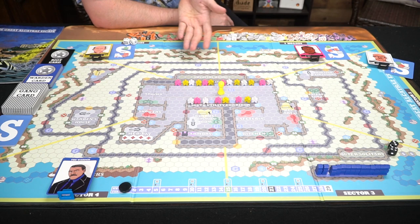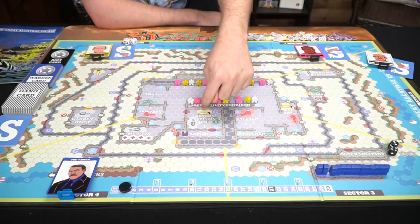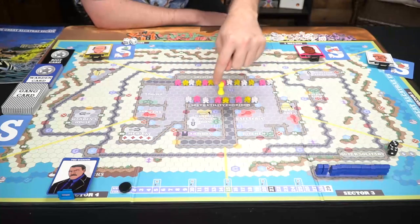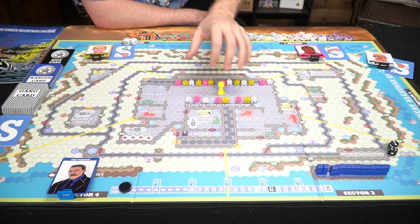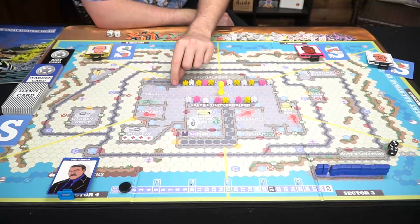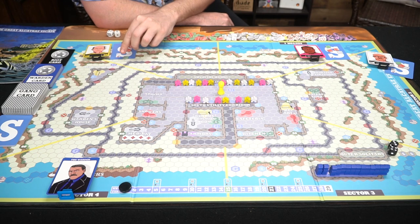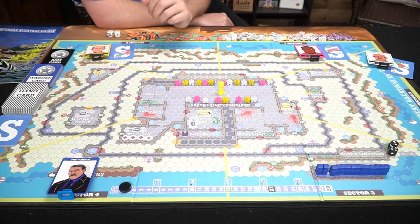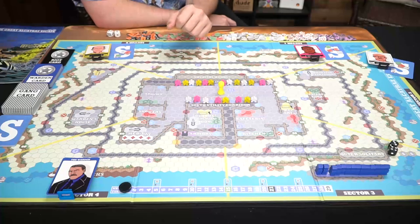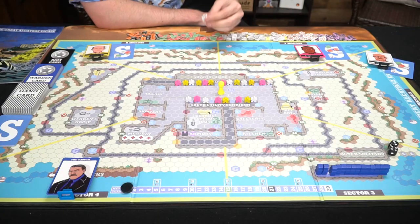I set up a four-player game. The pink, yellow, and white players each have their seven inmates in either the north or south utility corridor prison cells — they can't be accessed yet but players can break out. Everyone starts with a stash card. Each player also starts with two red keys, a green rope, and a wire cutter. The warden has his guards, the turn marker is at one, and all tokens are available along with the two dice for prisoners.